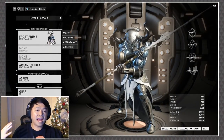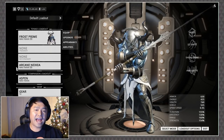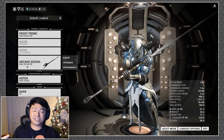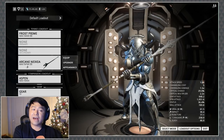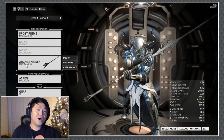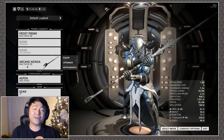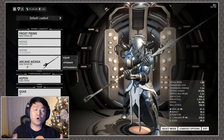So whenever your ally kills an enemy, 25% is going to go into your Warframe of choice, and then 75% of that affinity is going to go into your melee weapon. We've focused all of that affinity gain into one melee weapon.